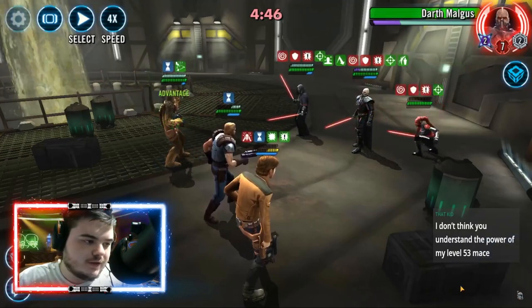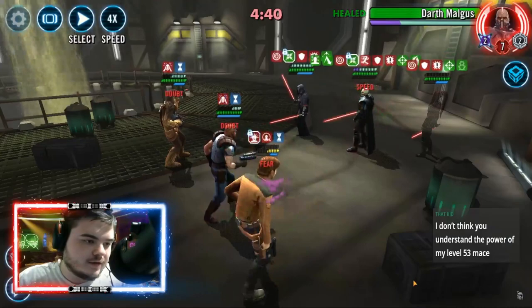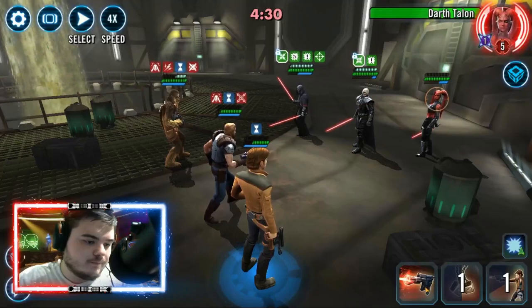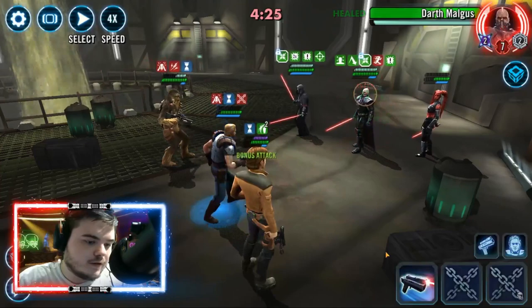Young Han is gaining 10% offense stacking every time he takes a turn with protection up. That doesn't include his counter attacks — it only includes when he actually takes a turn. So how do you enable Young Han to take turns?